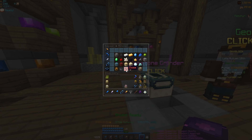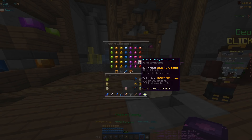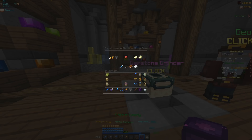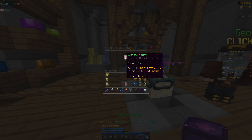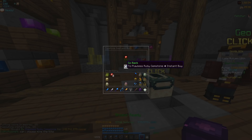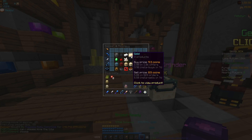Now that we have sorted out the armor I need to craft the gemstone gauntlet. It takes eight flawless ruby stones which are very expensive, but you can probably make the money back from mining gemstones once we are finished setting up.